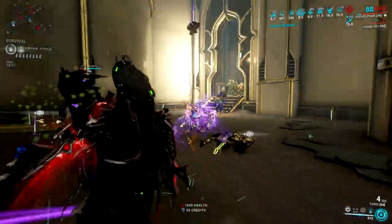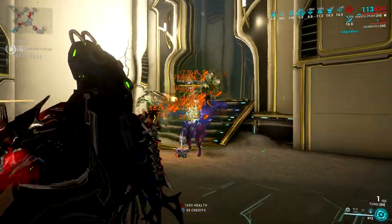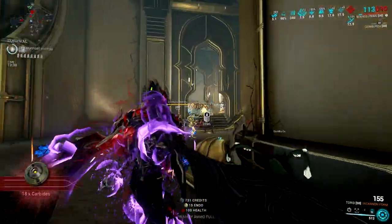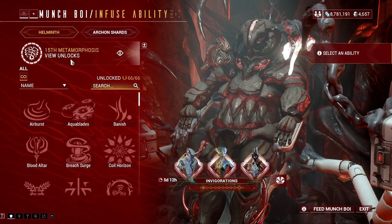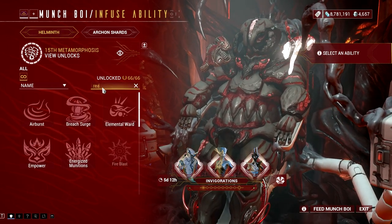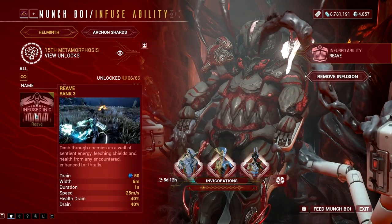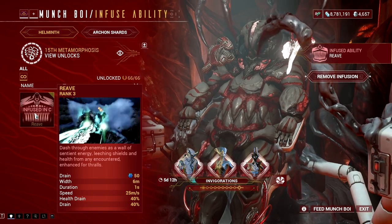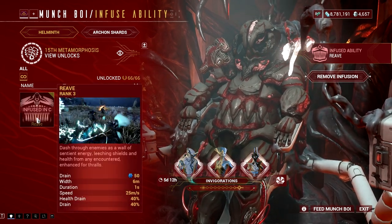But anyway, right after the failed experiment, I began to think: what if instead of making Revenant great with Grendel's ability, let's do it the other way around? Grendel has a good kit, but this doesn't mean that Helminth builds won't make him even better. In fact, a Reeve Grendel makes the warframe perfect. Reeve is Revenant's third ability that allows him to have good mobility while draining the health and shield of enemies hit by the skill.